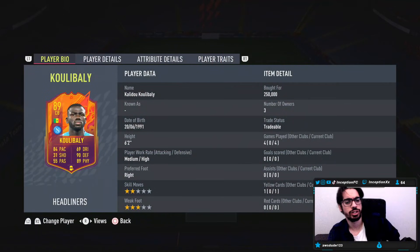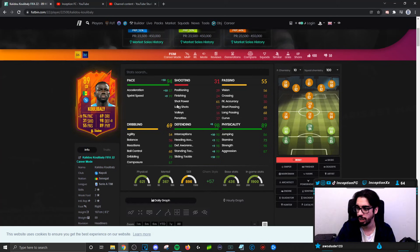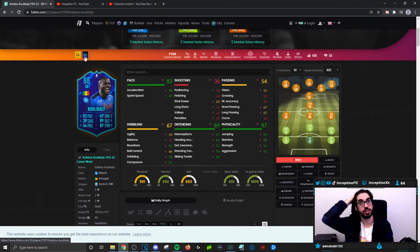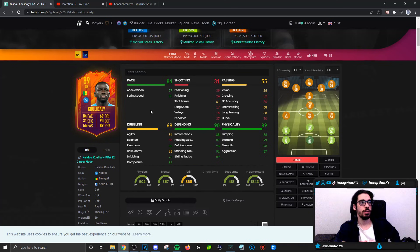So the way I'm going to view this card will probably be a little different than that Player of the Month card. With Koulibaly, we're looking at a card who is 6'2", medium-high work rates, right-footed, 2-star skills, 3-star weak foot. We're giving him a Shadow Chemistry style, which improves acceleration and sprint speed while boosting his defense. The comparison between this card and his Player of the Month is plus 1s and plus 2s in certain areas. Like the Neymar example — his inform was significantly better than the Rare Gold, even though most stats were only plus 1s.